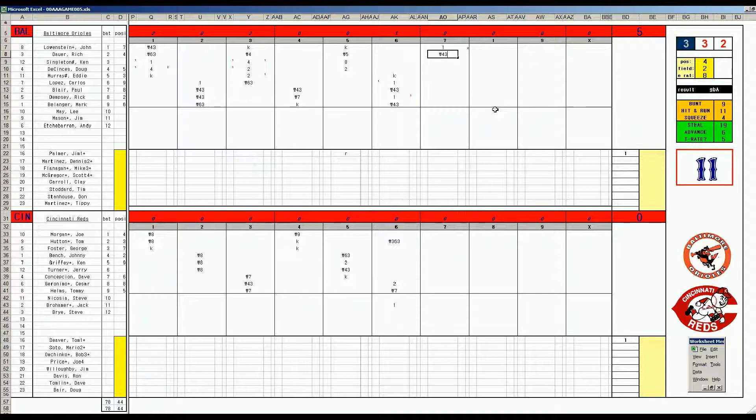That brings the infield up for Singleton and DeSensei, who are perfect today. Here's the pitch to Singleton — 4-10 off Seaver, grounded to short. Concepcion needs to field this one, and he does. The runner holds. They move the infield back with two outs for DeSensei, and 67 is a strikeout — Seaver gets him.